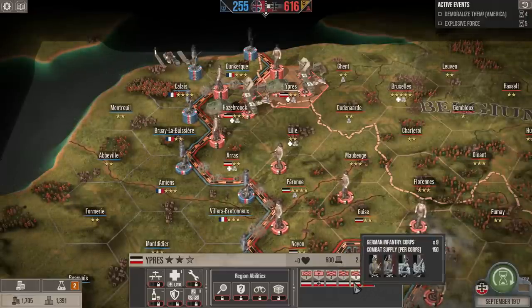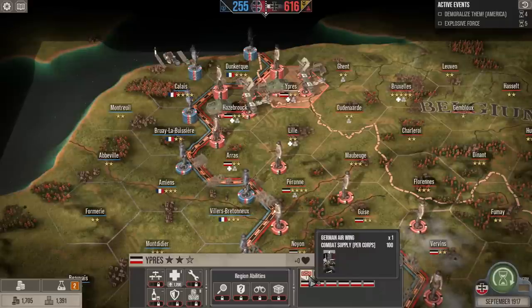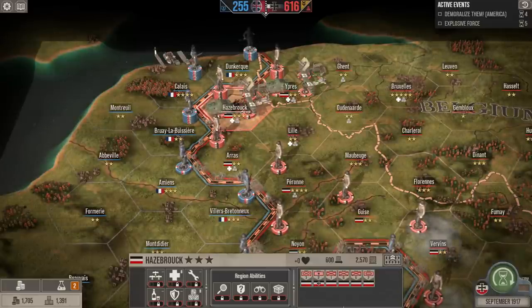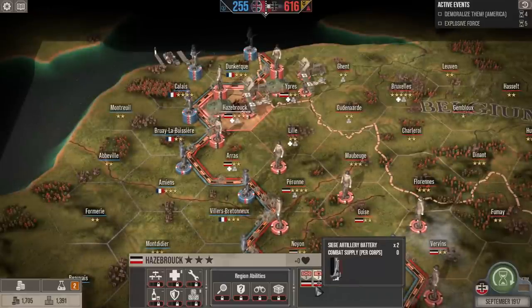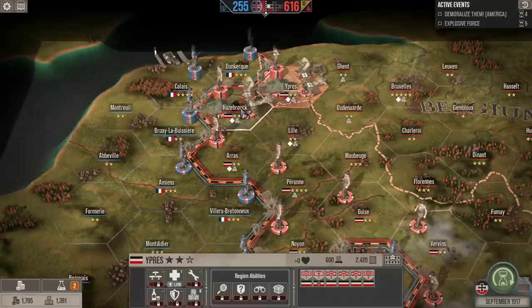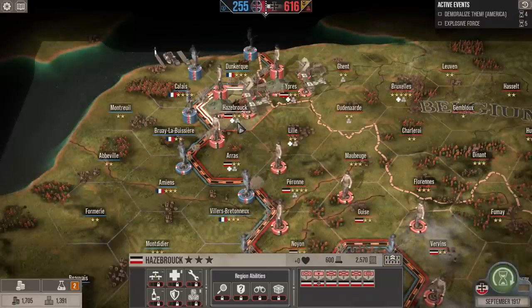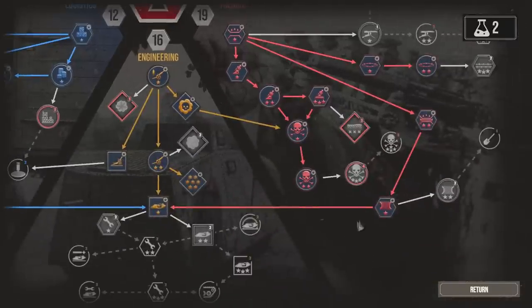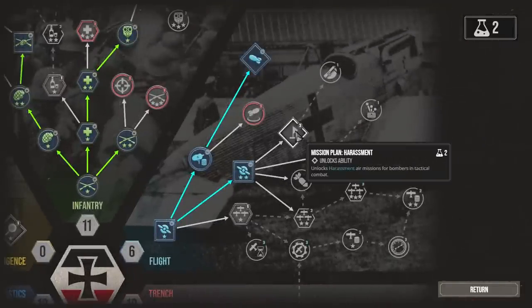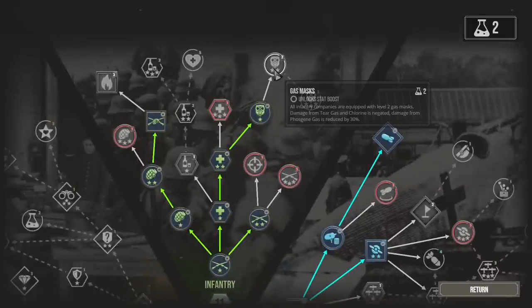Perform three days of siege barrage and we get 700 supply — I'll take it. Good weather, no rain at Dunkirk, which is where we're going to attack next. The enemy has 11 cores there. We have 2400 regional supply plus 600 from the pipeline — 3000 total — to bring in two tank battalions, nine infantry corps, an elite corps, four conscript corps, siege artillery, and two air wings at Epra. Hazebrook is actually stronger with three aviation battalions and more infantry. With that said, we'll wrap this up — next video we begin the assault on Dunkirk. Until then, this is the Historical Gamer saying I hope you're enjoying the series. Until next time, I'm out.